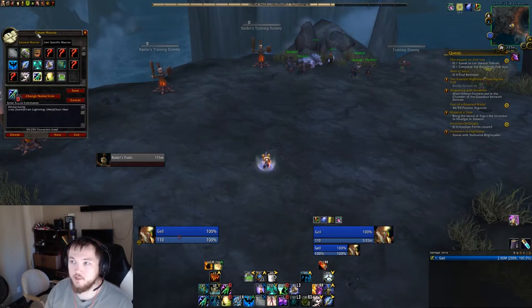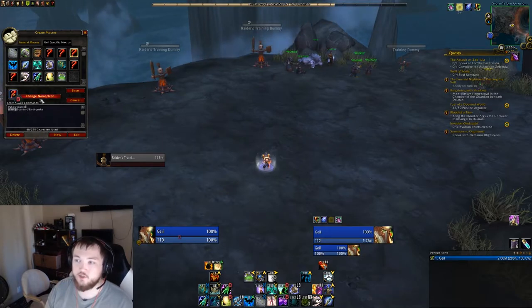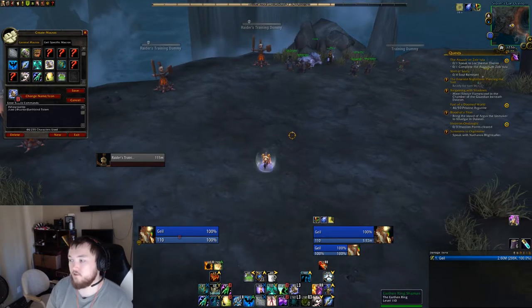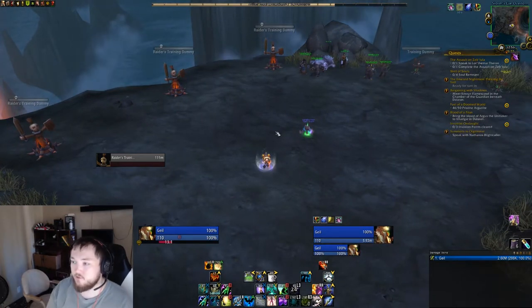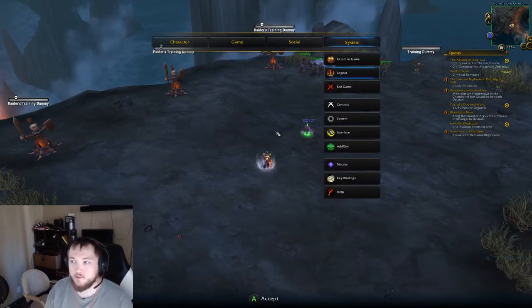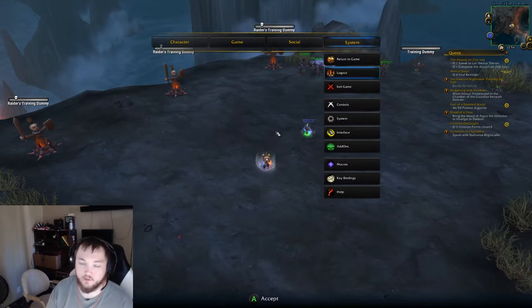That's about it for Resto Shaman. I've done the same thing for at-cursor Earthquake when playing Elemental, and at-cursor Earthbind Totem as well — if I need to slow someone clutch, I can just drop that and start slowing them. Now we're going to hop over to the Druid, who has basically the same things, but there are a couple of cast sequence macros I use on him that I'd like to show you.